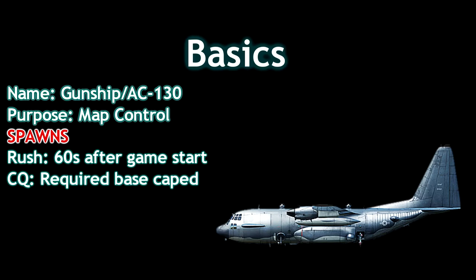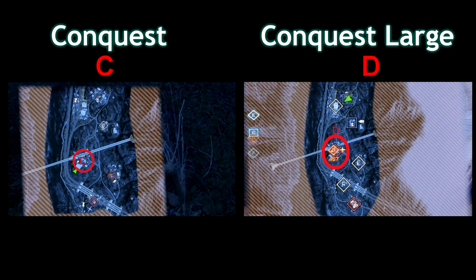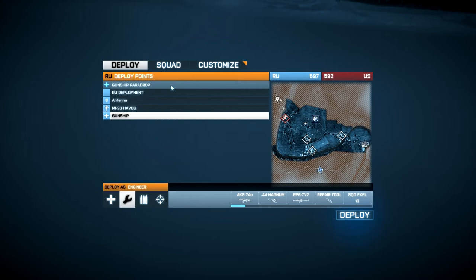On the game mode Rush it spawns 60 seconds after the game has started for the attacking side. On Conquest it spawns as soon as some team caps the base required for the gunship to deploy. The bases are B on Armored Shield, E on Banner Desert, and C on both Death Valley and Alvarez Mountains. If the gunship is destroyed, it takes 60 seconds to respawn on Conquest and 120 seconds on Rush.